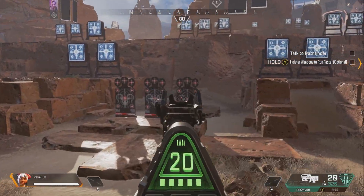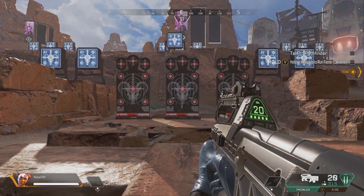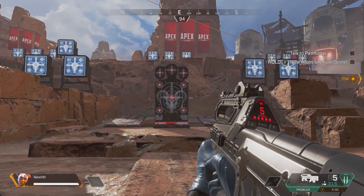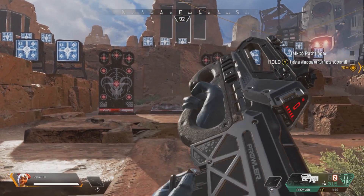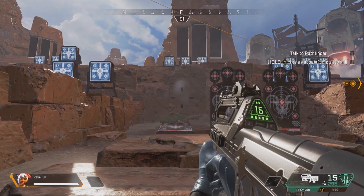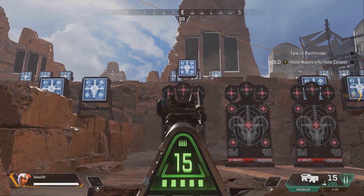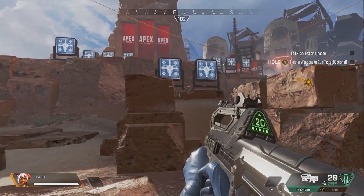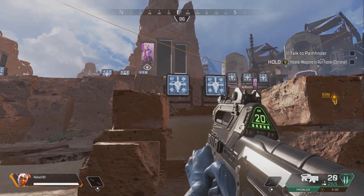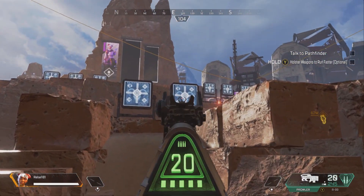Next one we're looking at is the Prowler. It does 14 damage on a bullet. It is a burst gun, so it fires a burst — if every shot lands, it's 70 damage; if one shot lands in the head it's 21 damage. It's very powerful up close, but not the best at range because it has a bit of vertical spread and it's hard to fight that accuracy issue. So you want to get up close or medium range and just gun someone down. You'll be doing close to 300 damage with just body shots if you land all your shots up close.